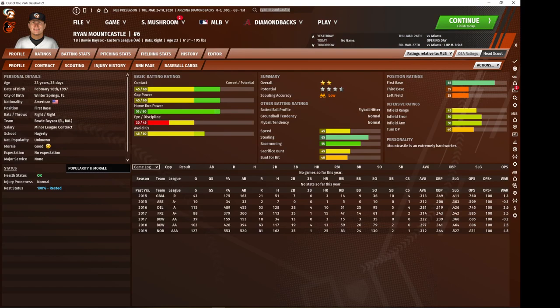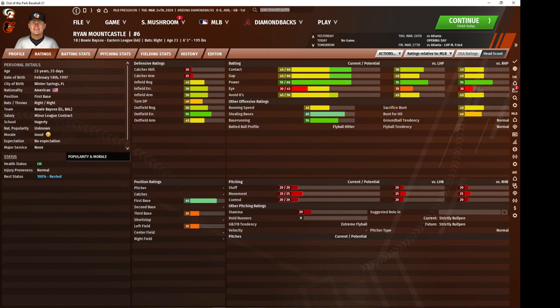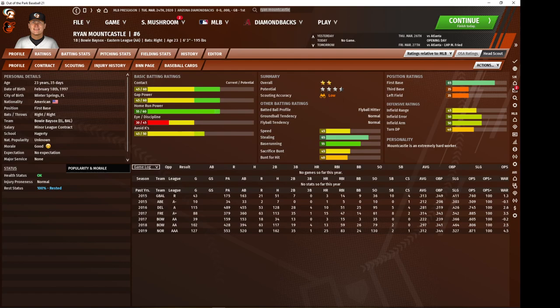Continuing with first basemen, Ryan Mountcastle can really hit for gap power — his gap power is usually much higher than what I'm showing here. You're going to see a lot of doubles and occasionally a triple from Mountcastle. His contact is also fairly high. Eye and avoid Ks aren't the best and he's not your typical high-value first baseman; he also costs a bit more than some of the others. But he is still good value, and the fact that he's trained up a little bit in third base and left field helps.